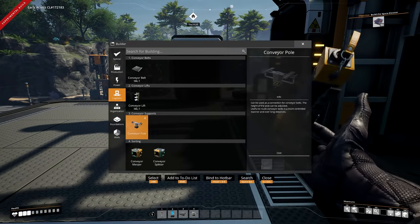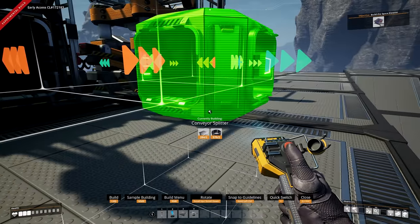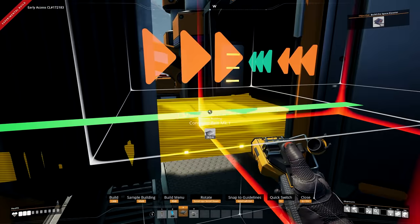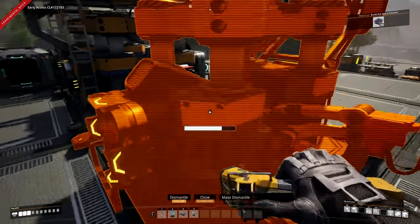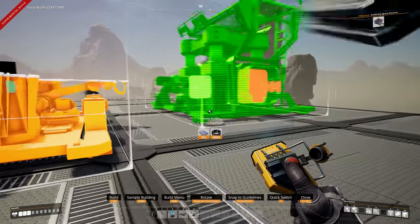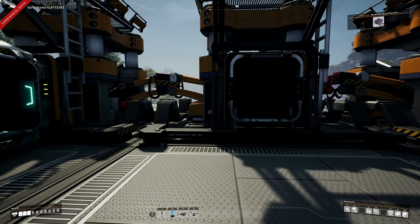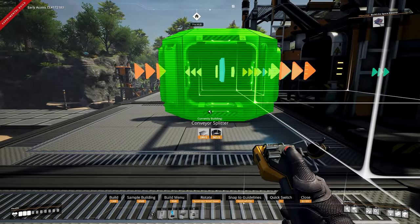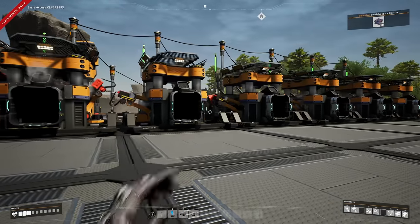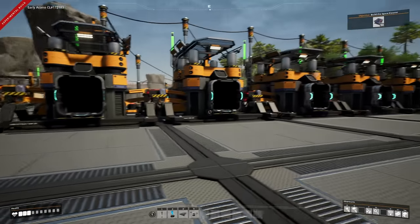So what I need to do for now is place them without holding Control, because now if I put that merger back it would technically allow me to build — just like that. So if you're holding Control and wondering why that's not working, that's the reason. Now we should have our six constructors, and these are going to be sending out at 40 per minute. Since we've only got mark one belts right now, that's going to be a little bit of an issue.